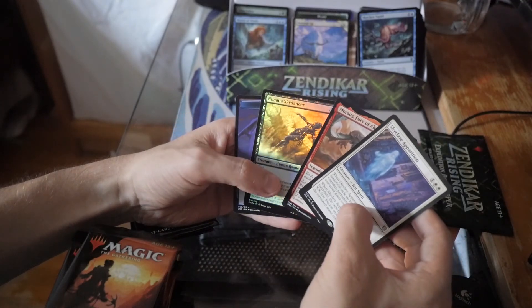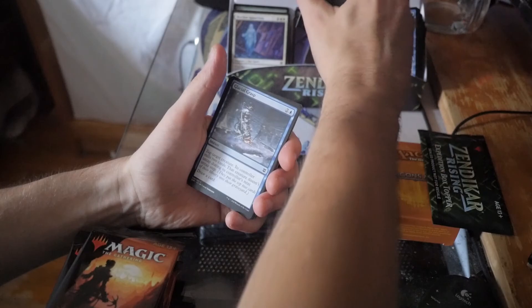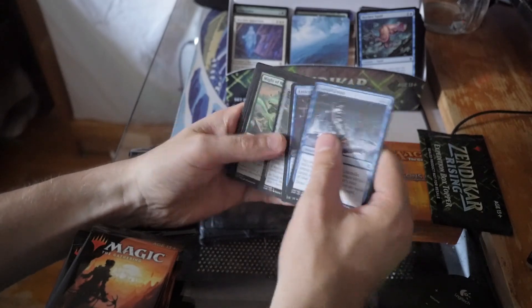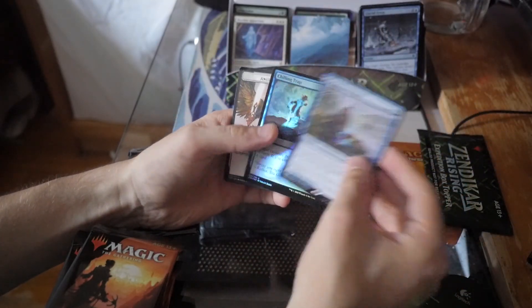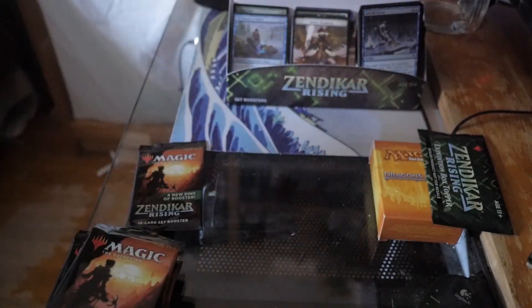Oh nice — Moraug Fury of Akoum, Skyclave Apparition — also pretty cool. And we got a Nemata Sky Dancer. Awesome pack — pretty cool. I'm wondering how much was missed when the camera shut off. I will go over the cards at the end because when I'm watching people open up a box I always like to see a nice opening where they get to show all the cards at the end. That way you get a better picture of how much value you got. Oh, a nice Glass Pool Chilling Trap.